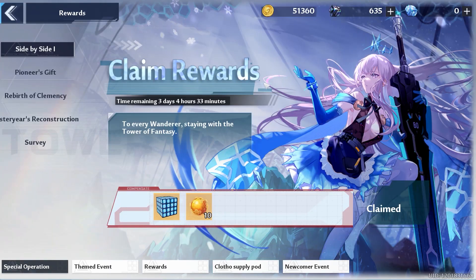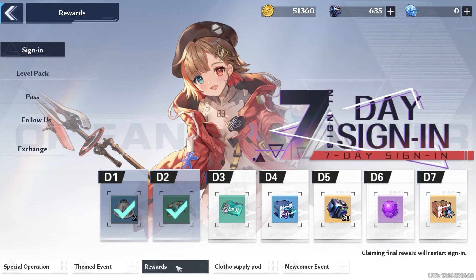Head to the rewards tab — you can see it up there in the top corner. Once you're in the rewards tab, you want to hit the rewards tab at the bottom. This will bring you to another rewards screen, then you want to hit the exchange button on the left. This will bring up the field for the codes.